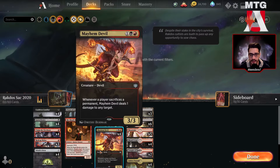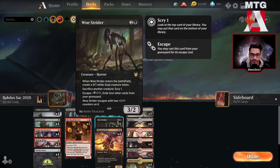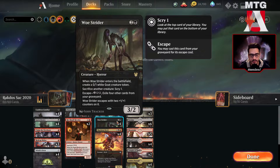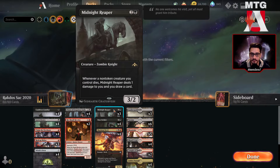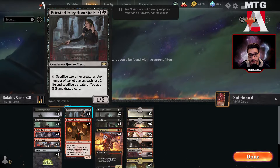And then you know the rest of the package: 4 copies of Mayhem Devil, 4 copies of Woe Strider, which is also really good in this sacrifice deck. We have 3 copies of Midnight Reaper, 2 copies of Matty Reveler, and 4 copies of Priest of the Forgotten Gods.